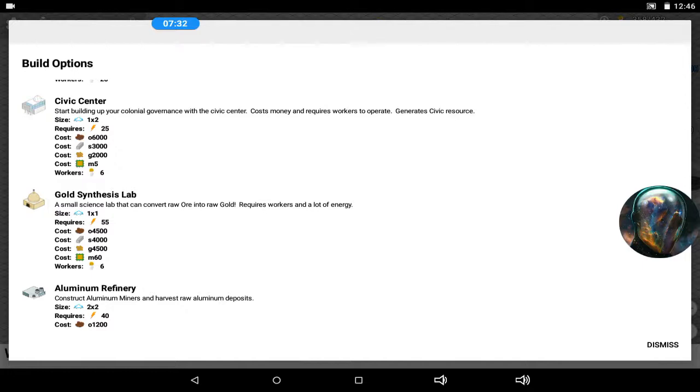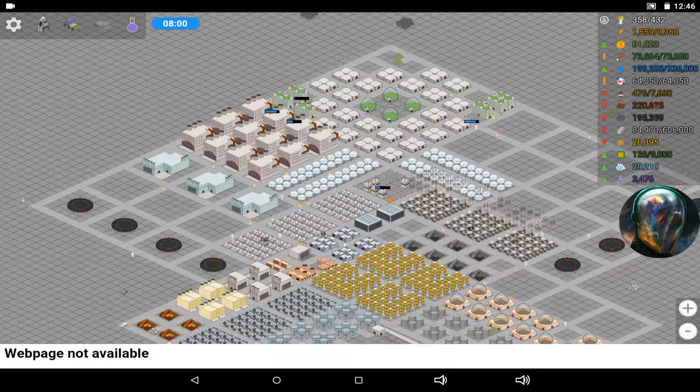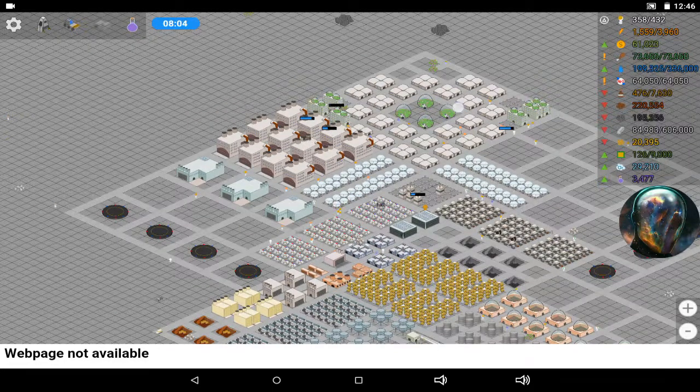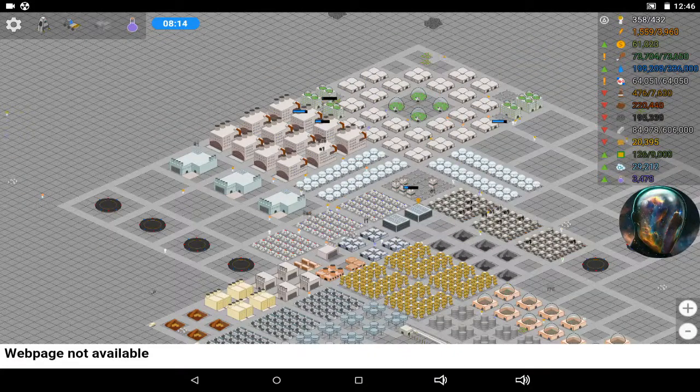The last thing it gave me was the aluminum refinery, which I still can't make because of the microchip cost. But I need it so that aluminum miners have somewhere to send all the aluminum. The problem is I've got aluminum deposits all around my base — they're everywhere — and I don't want to get rid of them. I don't know if I can make an aluminum mine right now, same thing with a uranium mine, so I'm leaving them all around.